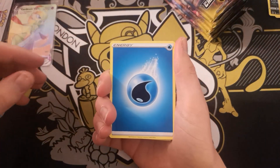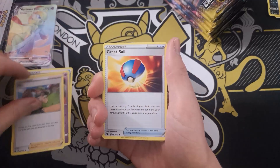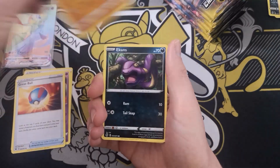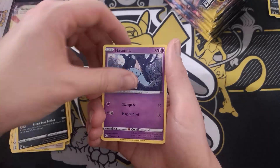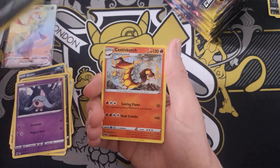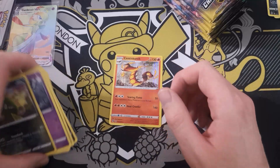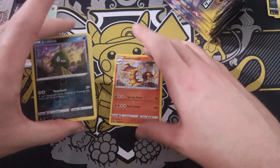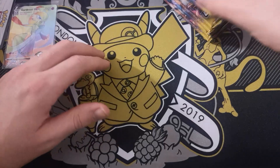Pack three: Water Energy, Hattrem, Milo, Great Ball, Machop, Ekans, Swablu, Inkay, Hatenna, Trubbish. And we have a Centiscorch. I thought for a moment it might have been a Charizard, but the only Charizards in this set are Full Arts, so that's not going to happen. Although there is a Charizard in Vivid Voltage, and I think the reverse is selling for a pretty penny at the moment.